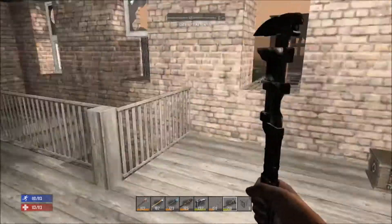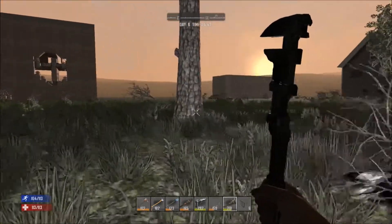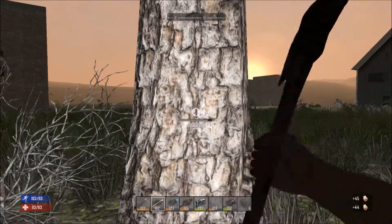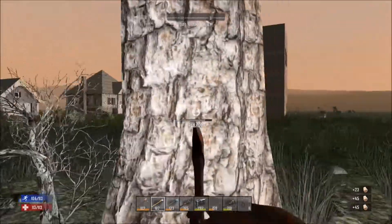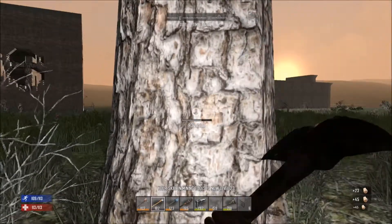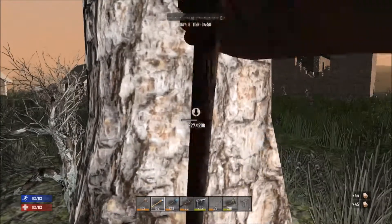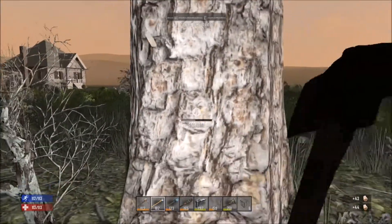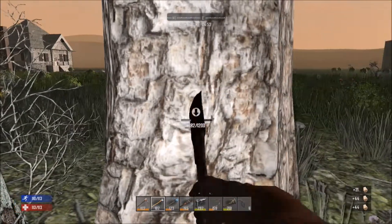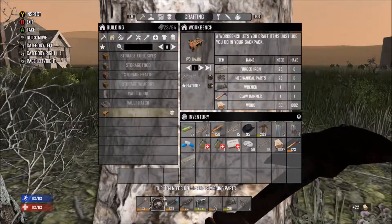The plan right now is to find those mechanical parts. I also need some wood — a lot of wood — because I want to make a lot of spikes. I also need to get a lot of iron, and I'm not talking about the little iron nuggets. I'm talking about iron iron, so I can upgrade my spikes. I think probably tomorrow I will spend time on that.